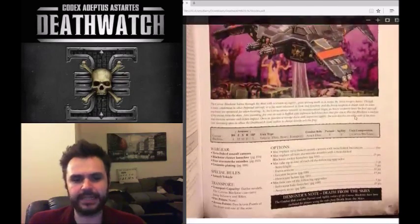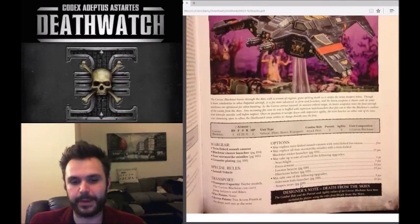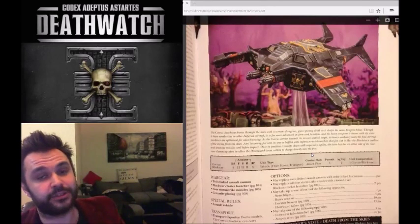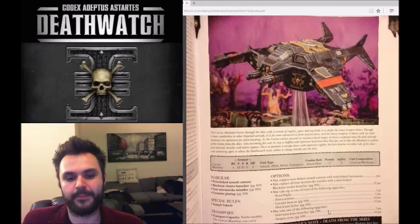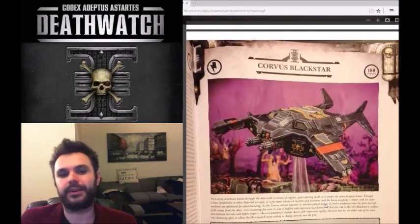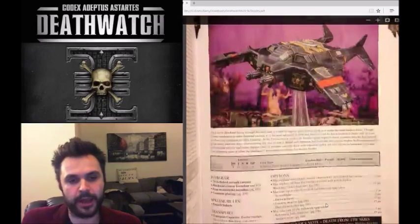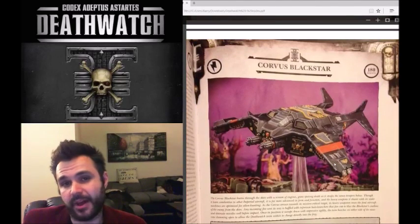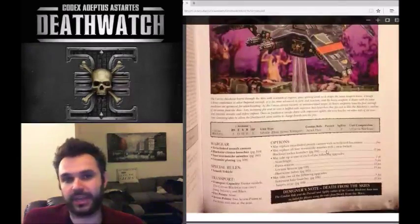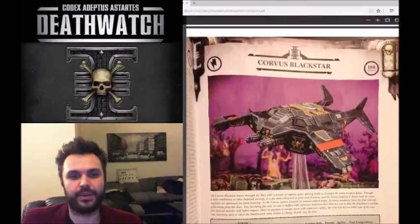The Corvus Blackstar has two special upgrades - the infernal halo launcher at five points gives reroll jink, and the all-specs array at 10 points gives strafing run - but you can only take one. The reroll jink for five points is really good, giving you a rerollable 4+ or 3+ cover save. However, if you're playing Deathwatch you're probably not playing for this type of gunship - it's specialized as an assault vehicle.